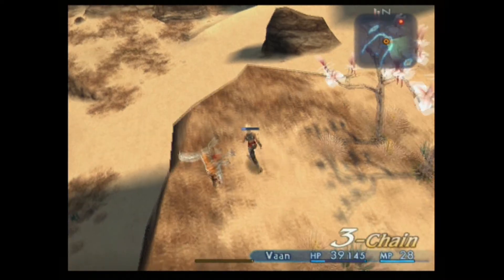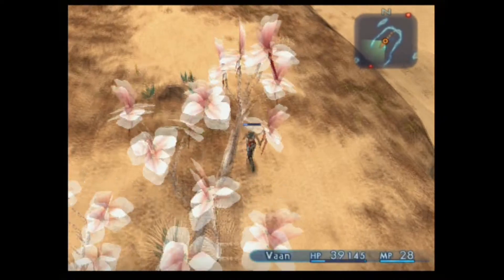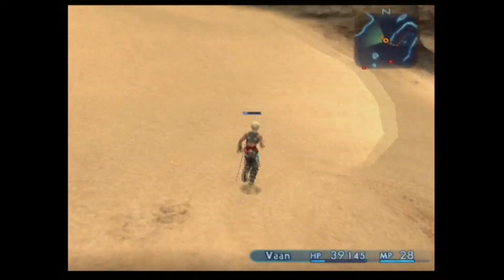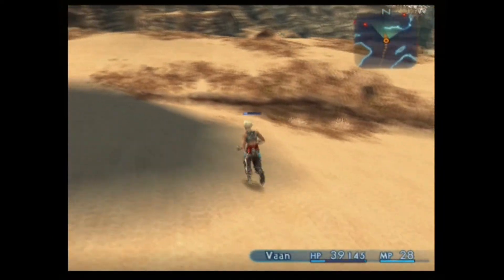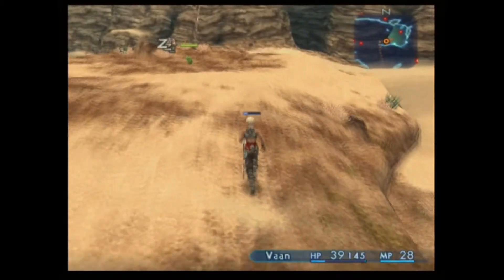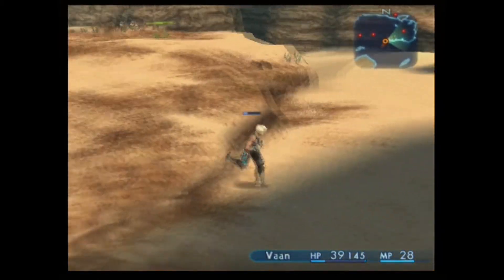It's the big red dot on the map. It's got a little free chain thing coming up, which is something that was used in Vagrant Story - you can chain attacks in Vagrant Story by hitting combinations. Where did it go? There's a sleeping cactus. It was around here somewhere, wasn't it?